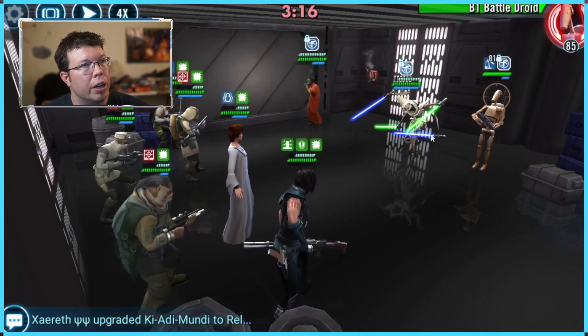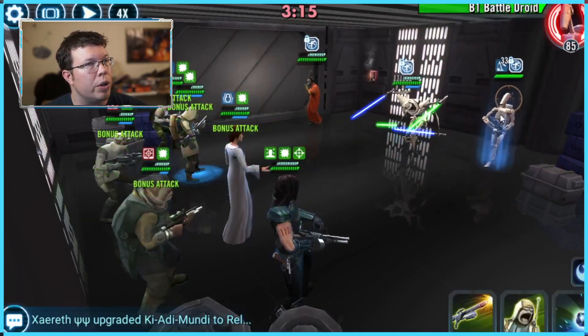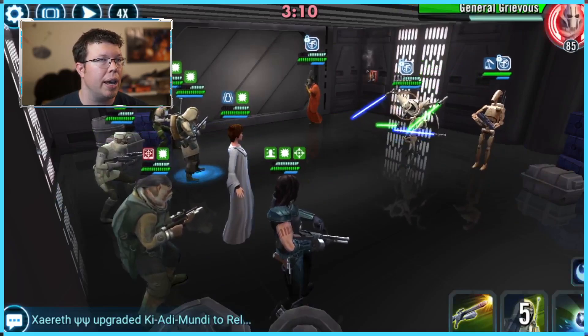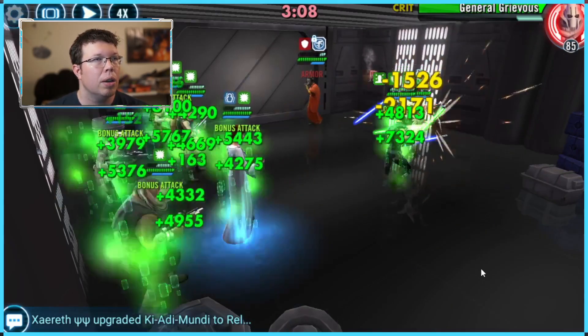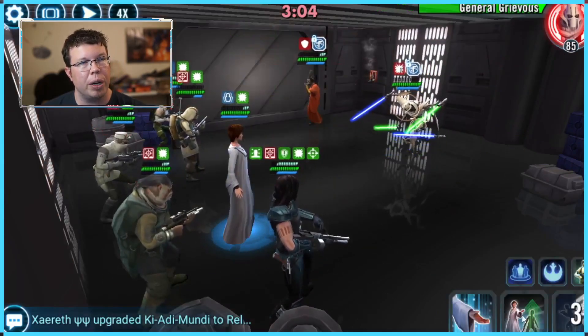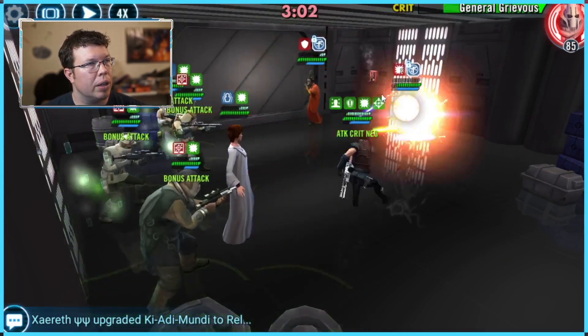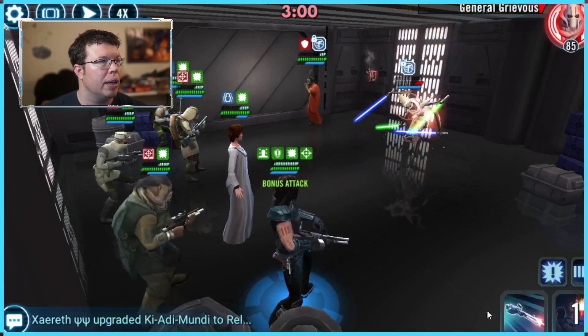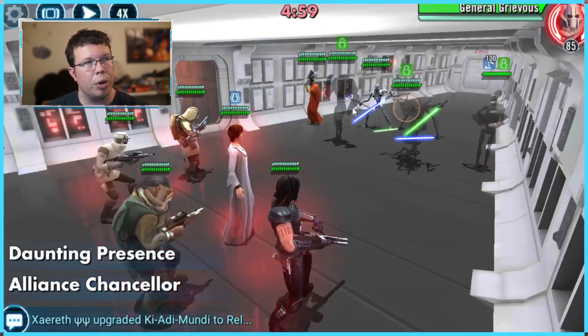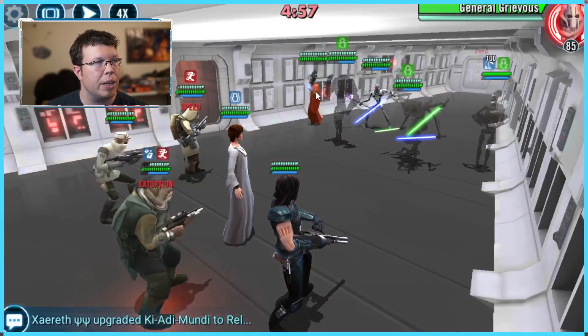Finally B1 takes a turn. We can throw a grenade to try to reduce turn meter on everyone. Cara does benefit from having lots of health, protection, potency, and speed. You do want Mothma to go first if possible. Now we can do a cool heal, and from there we kill Grievous — wonderful. We can kill Newt, no problem. We're going to skip to the next fight — same thing.